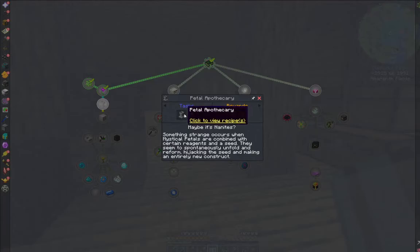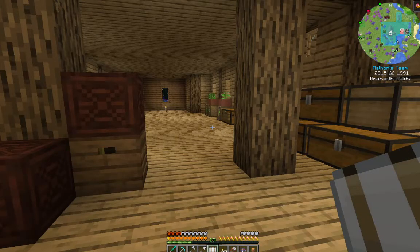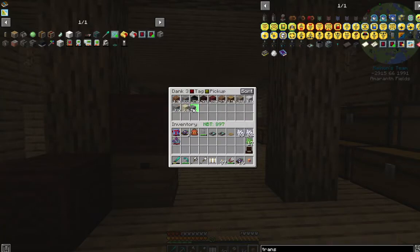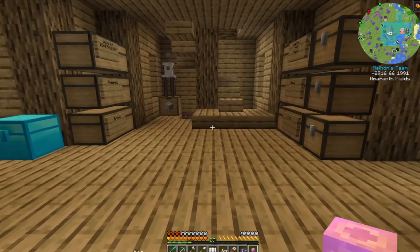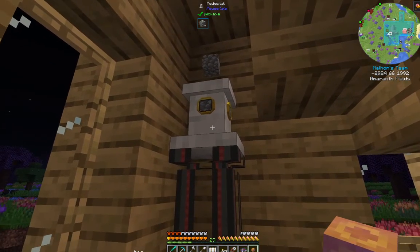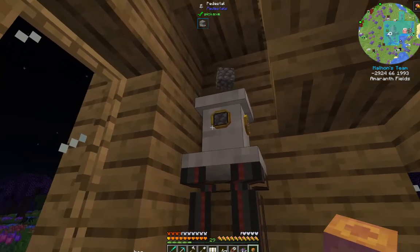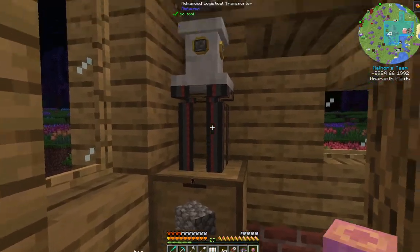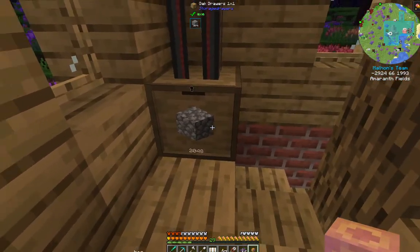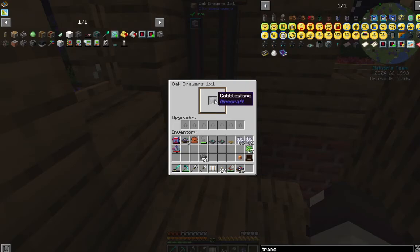So for Botania we need a Pure Daisy and a Petal Apothecary. You have to start out with the Petal Apothecary — it's just cobblestone and cobblestone slabs, so just a bunch of cobblestone, which I have. Let me show you this pedestal I made off camera. This is just a pedestal with a cobblestone generator upgrade. It generates cobblestone and I have it attached to a drawer. It's at max capacity — I can upgrade this of course. This is the most a drawer at no upgrades can handle.